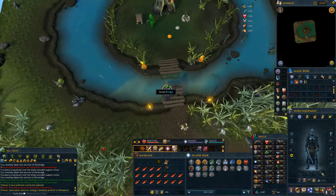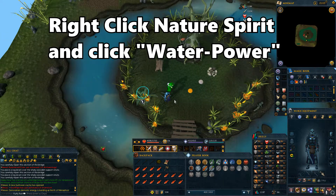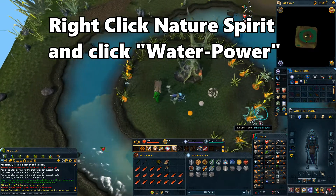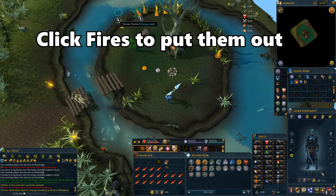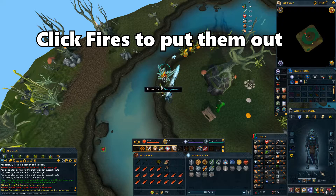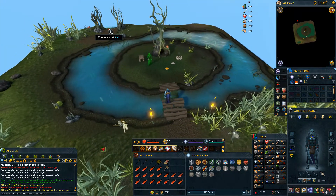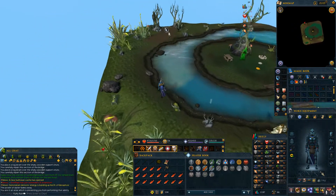Next up, we have the grotto event. In this event, you must jump over the bridge and then right-click on the nature spirit to get blessed with water. Once you're blessed, as quickly as you can, click on the fires to extinguish them. The faster you click on the fires, the faster you'll extinguish them, since there's no cooldown on when you can put out the next fire. Once you've finished putting out the fires, jump over the bridge again and run north to go to the next area.